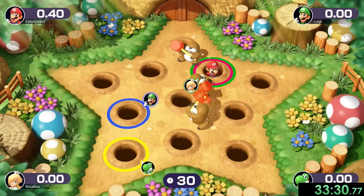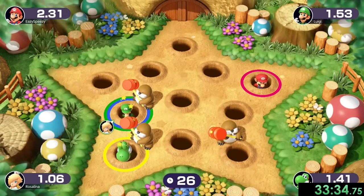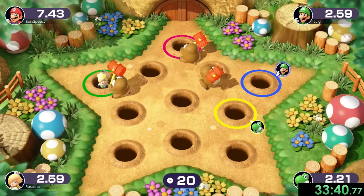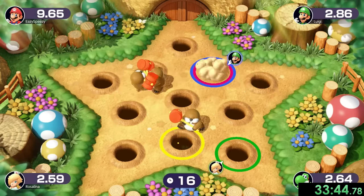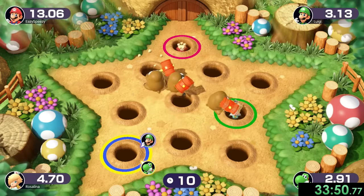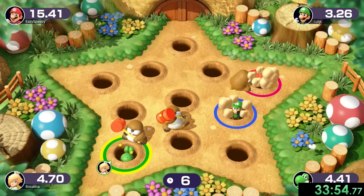That leads us to number 40, Monty's Revenge, which I really don't like this minigame. That's mostly because I tried playing this on master mode, and to beat the CPUs on master mode is one of the hardest things in the world because the Montys will go after you instead of the CPUs so often. But when we're playing it on easy mode, it's really not that bad. We can just pop in different holes, we're already beating everybody by a lot. I'm just going to try to see how much time I can keep my head out of the ground.